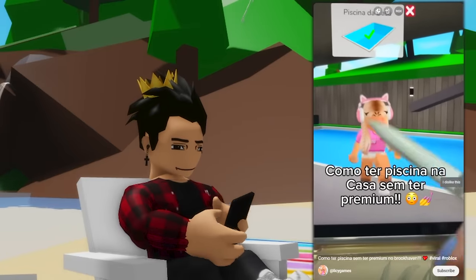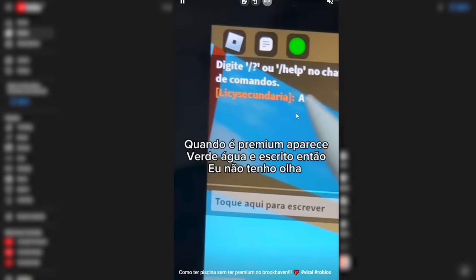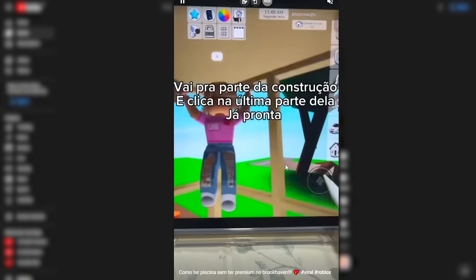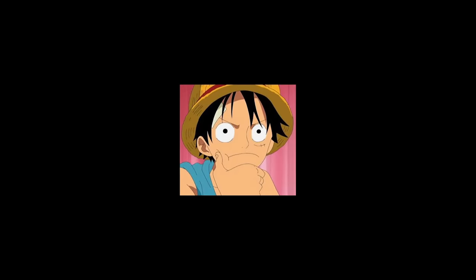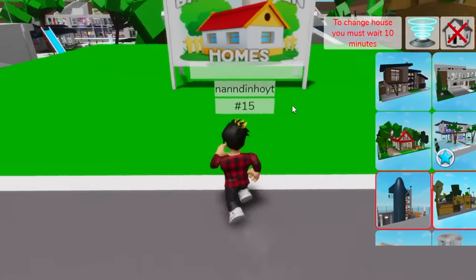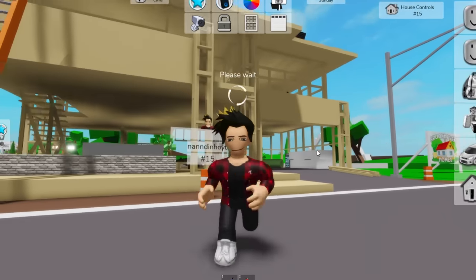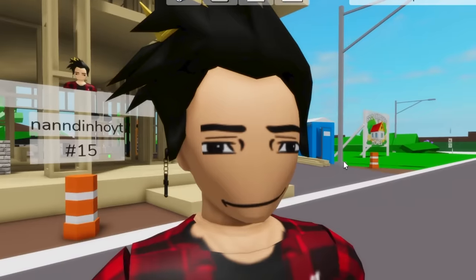This girl is trying to show us how to get a pool in Brookhaven without premium. Here she is getting into the game and showing how she doesn't have premium. Then she goes to buy a house and gets the construction house. After that's done, she chooses one of the house's stages, which in that one they do have a free pool on it. Brookhaven is packed today — so many homes. But we got this vacant lot to use here. So we gotta get this exact house. I'd like to ask that you leave a like on the video and subscribe to the channel as it helps out a ton.